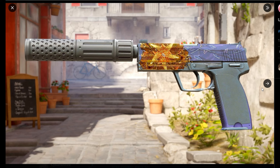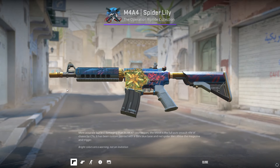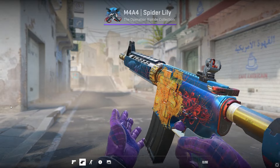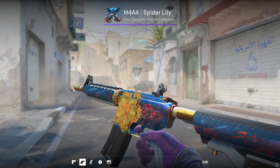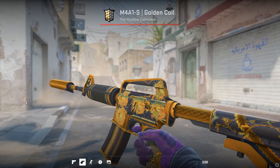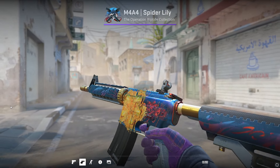Another really sick craft on the Black Lotus I've seen is this 5x Dragon Lore foil. This craft doesn't actually exist in-game — nobody's done it on the Black Lotus yet, this is just a concept. But someone did this on an M4 Spider Lily and it looked really good. It is a bit pricier as the stickers are $16 each on the Steam Market, though a lot cheaper on third-party sites. It's a really nice craft overall if you've got the budget, but it is absolutely massive, so you'll need to do it on an M4A4. It won't really work that well on an AK — it's gotta be a gun with a big surface.